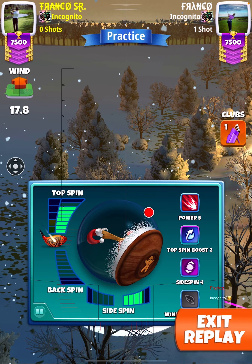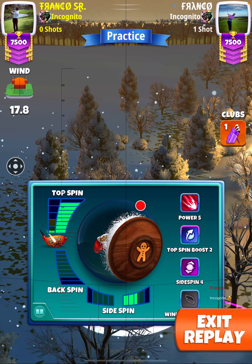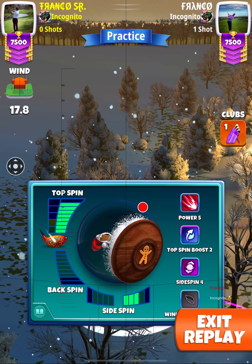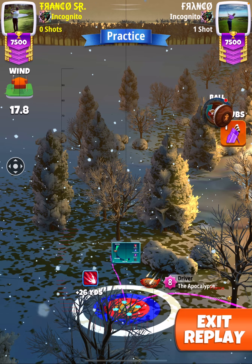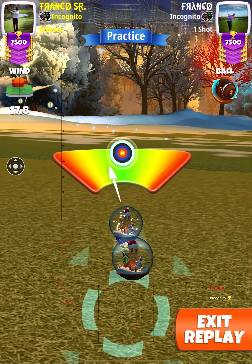Once I've done this, this particular wind angle here is the do nothing angle. The reason I ask about this ball is because as you can see I'm able to set max top and three right — that's what we're looking for. Once we've set the spins and checked our wind angle, if we need to shift left or right — and this one we don't.